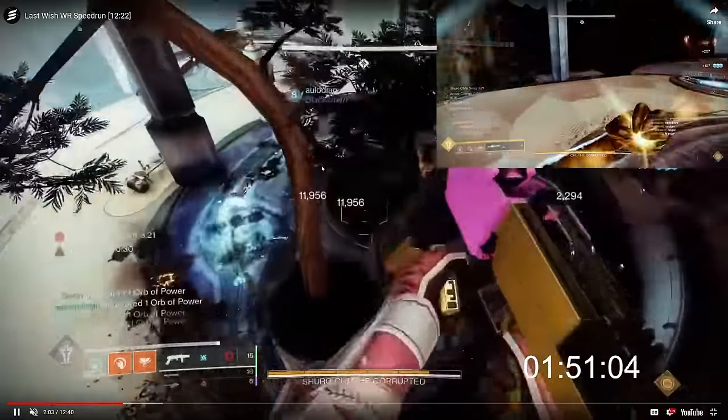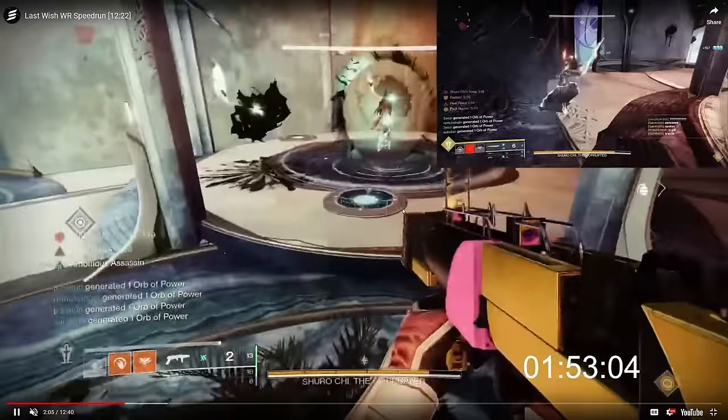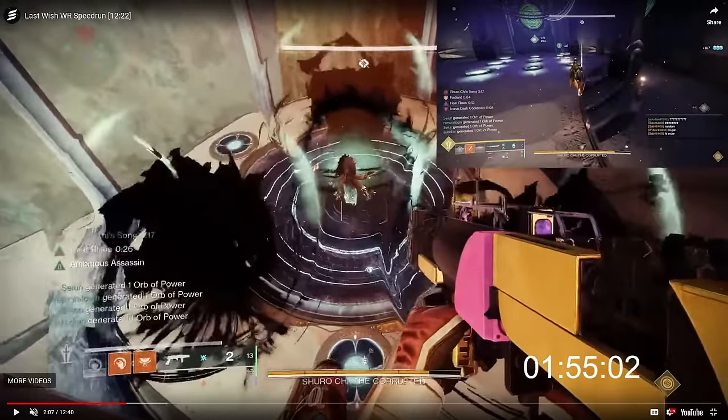This 'early adds' technique is done on the first break of each floor — the first and second floor. On the second floor, you'll see the same thing: Takaroko targets the knights and then eliminates the adds. At this point in the video you'll notice that in the top right, two people are not participating in the add clear or damage section — they're doing something called pre-plating.